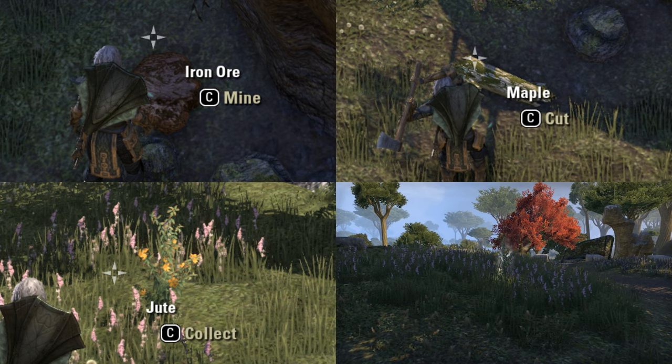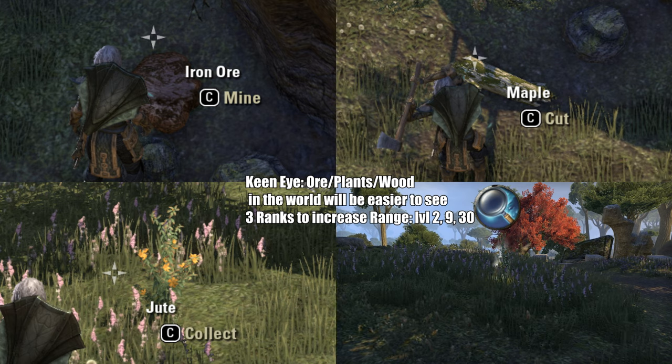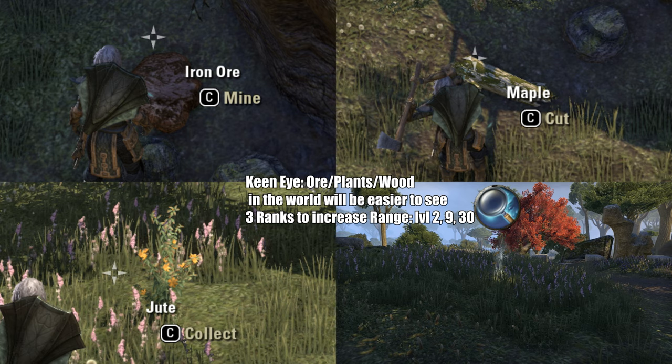The first step is getting materials in the world while questing. The Keen Eye passive helps you find them by making them glow yellow, but after a while you will notice that knowing where and what to look for, you may go without the passive. Plants may be an exception, as they really blend well into their surroundings.